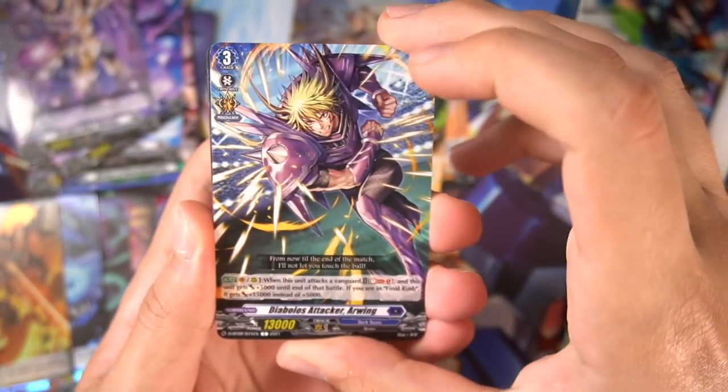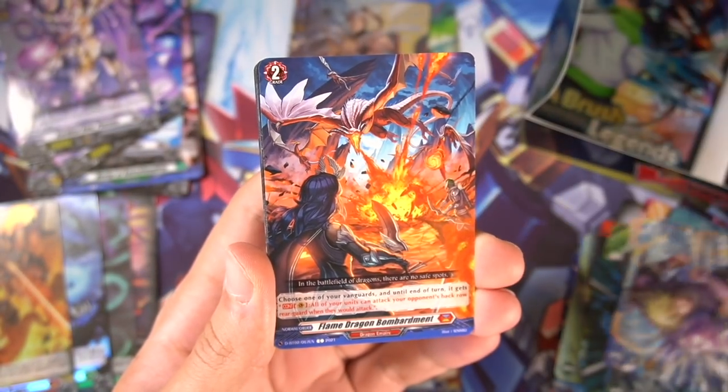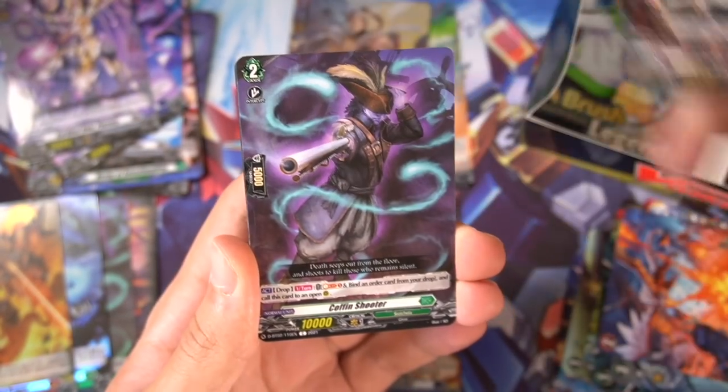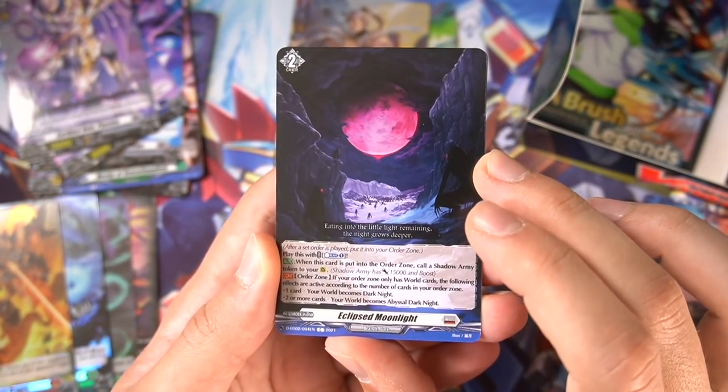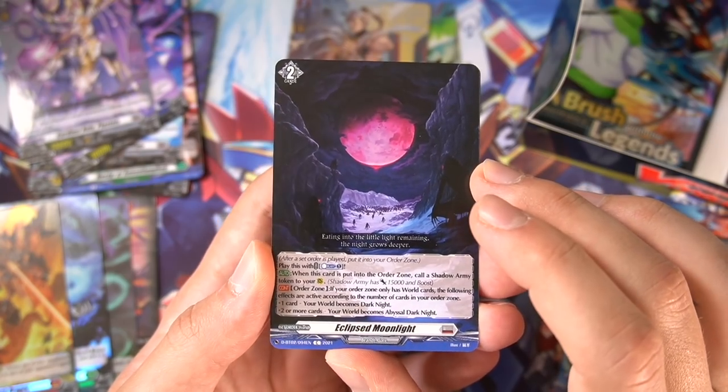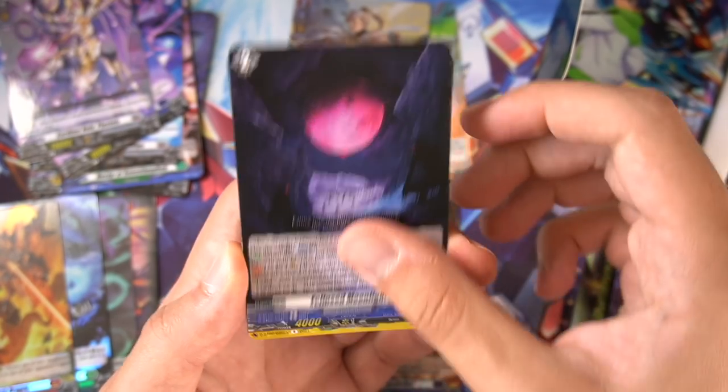We only have one triple rare left — it'd be nice to get a Verena or a Brankgate card. Eclipse Moonlight — amazing new order. You can almost want to play it, and when you play it you call a Shadow Army token. It's so good.